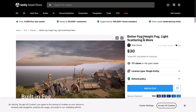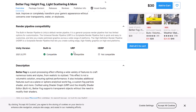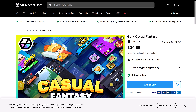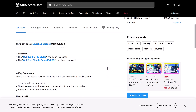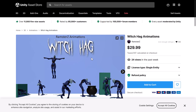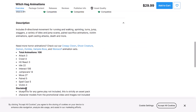Next up, we have Better Fog — so it's height fog, light scattering, and more. You can see the before and the after in that video. So if you want to add fog to your scene and you don't like the built-in implementation, this works with the URP and the built-in pipeline. Another UI kit — basically raw resources for making a casual fantasy-style game: buttons, banners, text, and all that stuff. It's straight graphics; I could assume it works for all asset pipelines there. Witch Hag Animation — a number of animations for a hag-style character. All three major pipelines. Animations include all of the ones you see right there — a total of 106 animations.